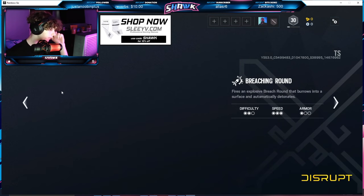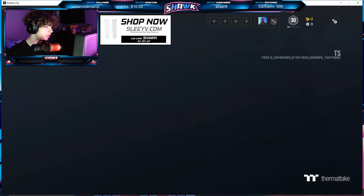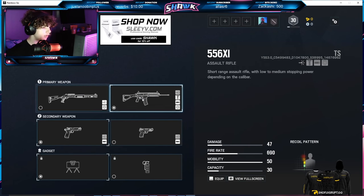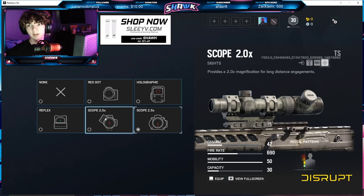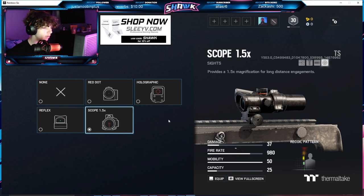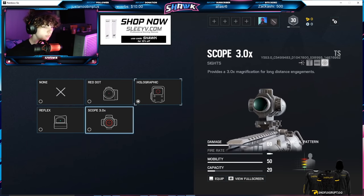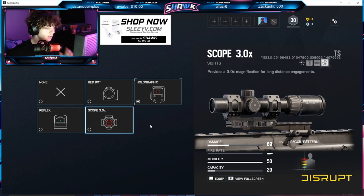We've got Ash — we're going to quickly fly through this because there's a lot here. Her G36C has lost its ACOG and gotten the 1.5x. For her R4C, nothing has actually changed. Moving on to Thermite — his shotguns have nothing changed. On his 556, he's got the same red dot, holo, and reflex, but he's now got the 2.0x and kept his ACOG. For Twitch, her F2 now has the 1.5x but no longer the ACOG. As for her DMR, she has the new 3.0x zoom — most DMRs now have the 3.0x — and she's lost her ACOG.